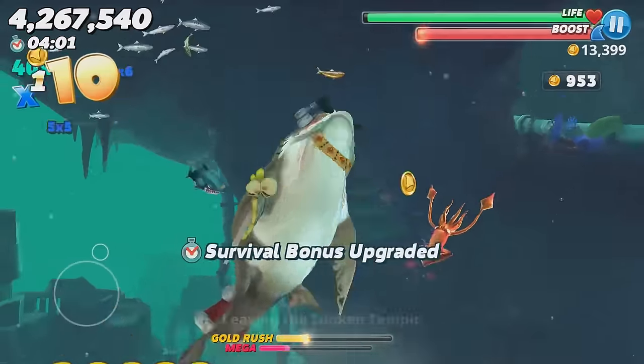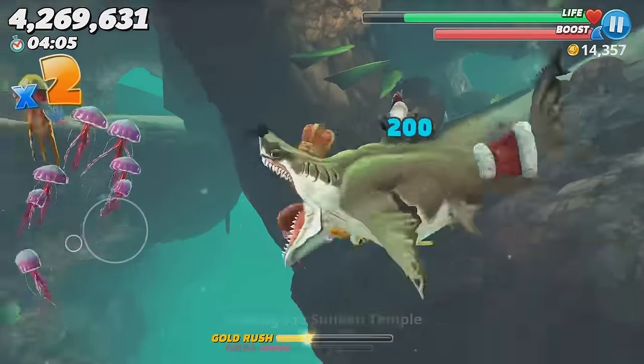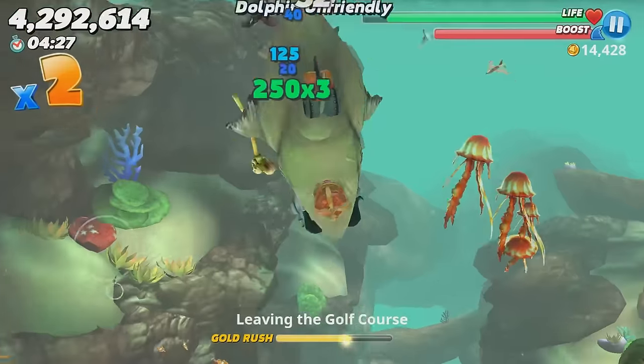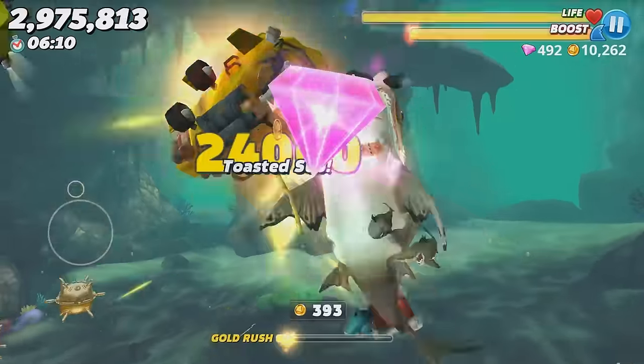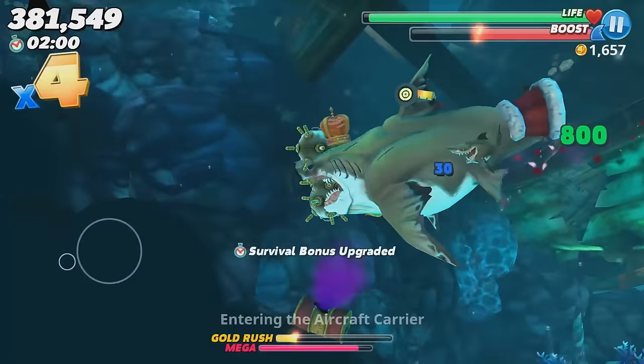You can also get gems by playing the game — they can really be in anything, but there are some things they appear in more often: purple jellyfish if you're playing as Megalodon or if you have a Mega Gold Rush, shark cages, people, and submarines.